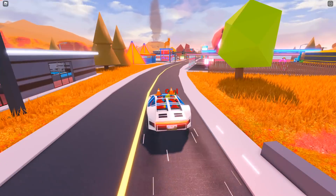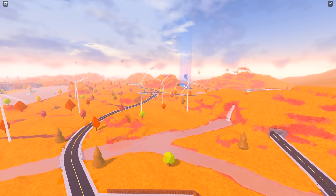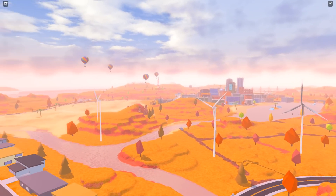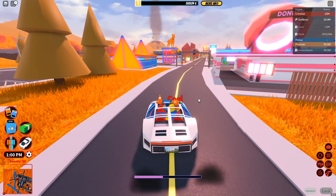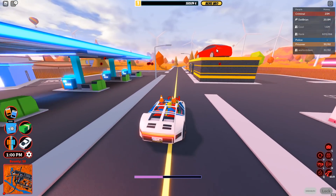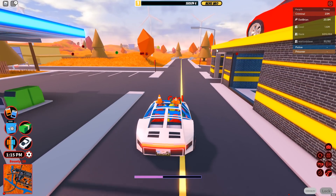I'm in cinematic mode right now and as you can see, this is the beautiful fall map. It's amazing — really orange, even the dog is orange. I love when fall time comes; it just looks beautiful in my opinion.